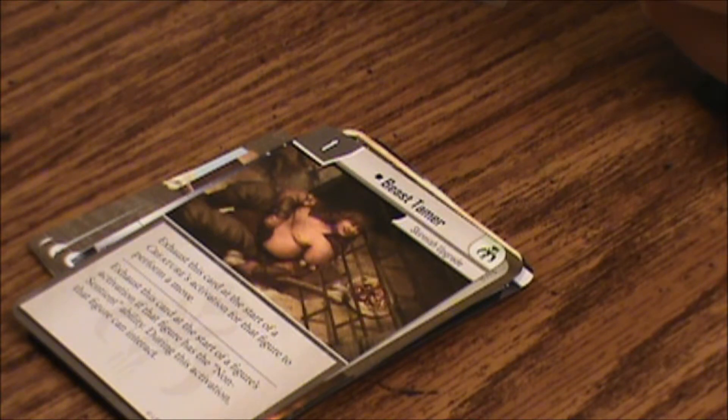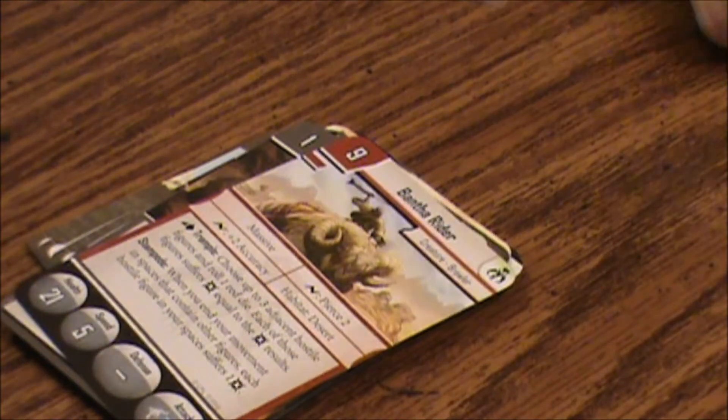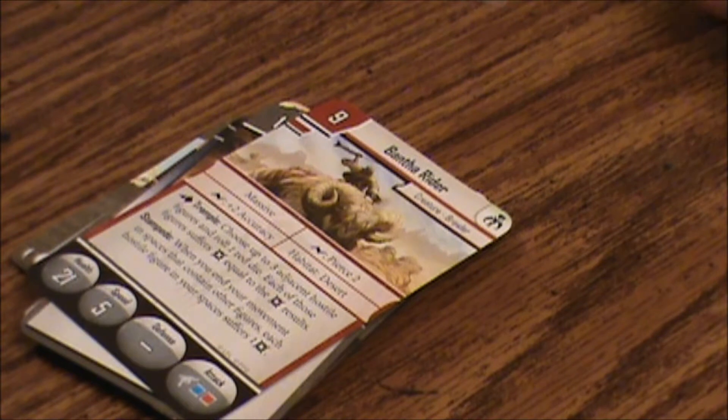Bantha Rider — Creature Brawler, 9 points. Massive. Surge: Pierce 2. Surge: plus 2 accuracy. Habitat: Desert. Deplete — Trample: choose up to 3 adjacent hostile figures and roll 1 red die; each of those figures suffers damage equal to the damage results. Stampede: when you end your movement in spaces that contain other figures, each hostile figure in your space suffers 1 damage. Health 21, speed 5, no defense. Attack: blaster of 1 blue, 1 red. Pretty harsh — actually pretty cool looking.